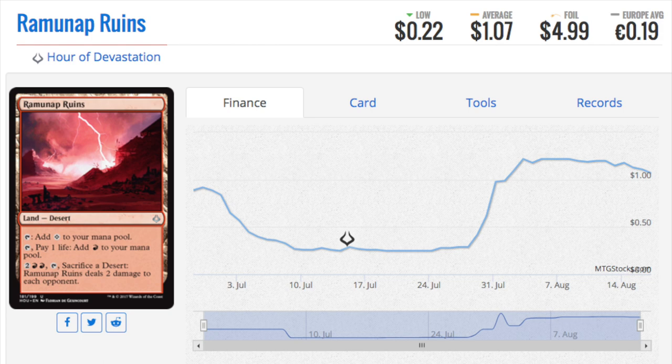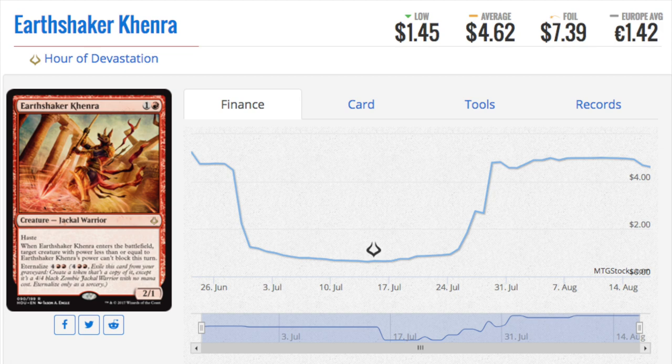Number seven is Earthshaker Khenra. This really surprised me — I should not have been surprised, but it turns out eternalize is much better than I predicted. I felt this entire set was very bad. The set is not bad in a vacuum, but I don't believe deserts are going to be played in modern, and I don't believe eternalize is going to be played in modern either. But after rotation we're rotating four sets out, including Gideon, who is very strong.